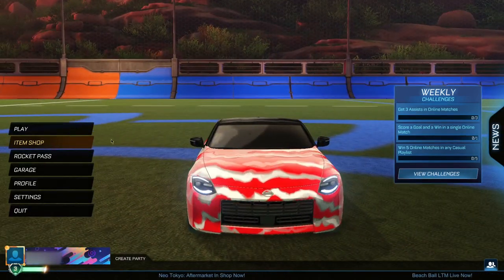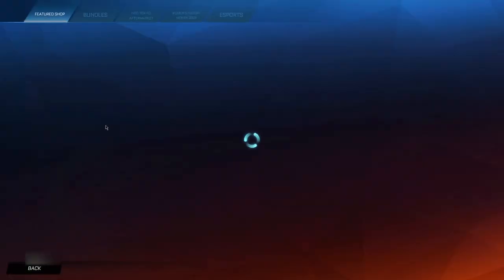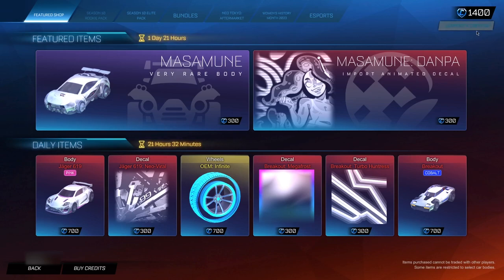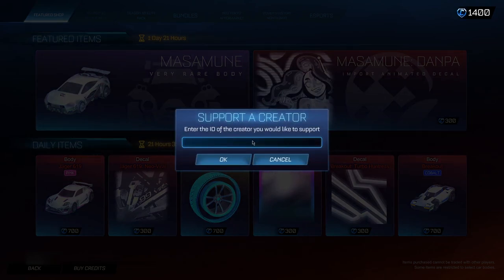So for the very first step here, you guys want to go ahead and head into the item shop. Now when you guys are here in the item shop, you guys want to go up to this section up here which is the SAC section. And when you guys are here in the SAC section, you guys want to go ahead and tap in this secret administrative code that allows you guys to get back-end database access to Rocket League, which means you guys can actually go ahead and get yourself this alpha boost for completely free. The code you want to type in is going to be T-R-E-E, or TREND ALL, as you guys can see it is spelled out right there.